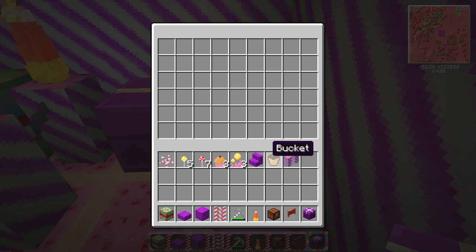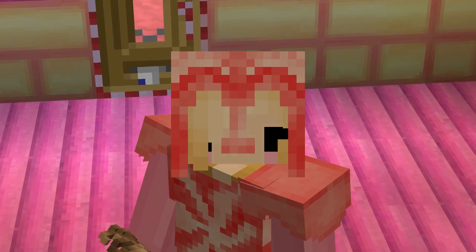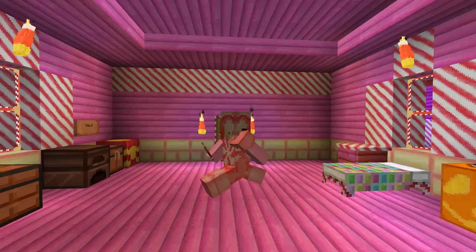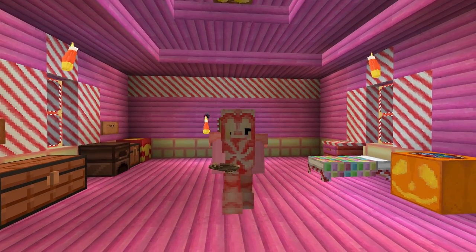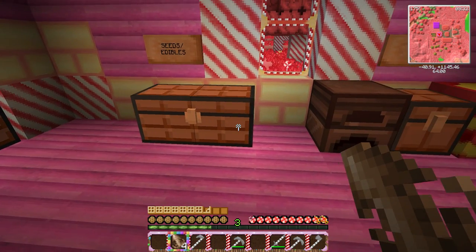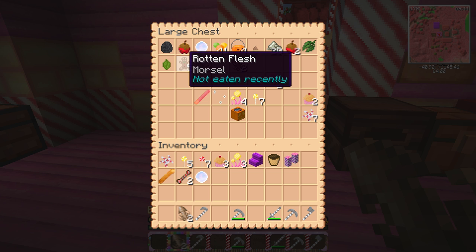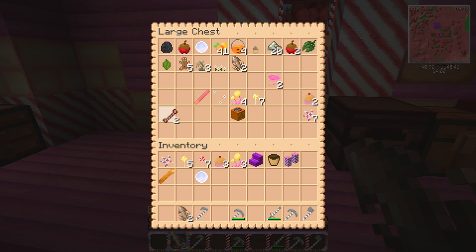So that is where we can store buckets and things that we're gonna use for the animals. The barn is done! I actually went to the river and murdered a bunch of squiddies — I'm sorry squiddies, but I was really hungry. My hunger is back up. What was great is that it looked like some people killed some bad guys while I was asleep, so now I have some more rotten flesh. I have bones which I can use to make bone meal to make my things grow faster.